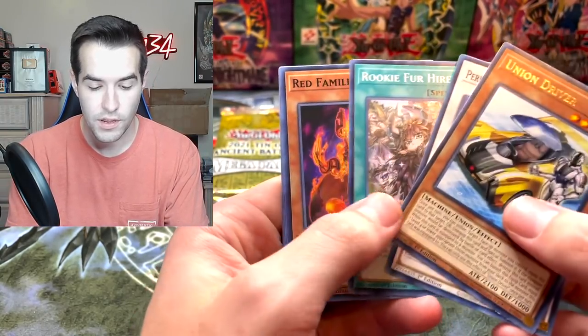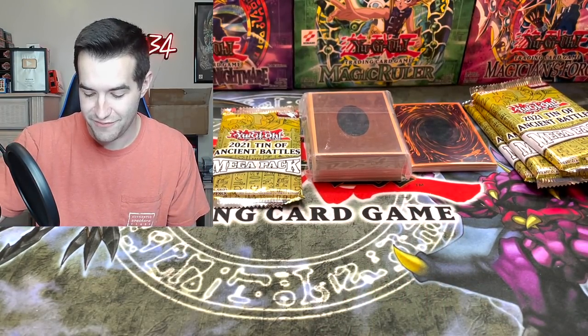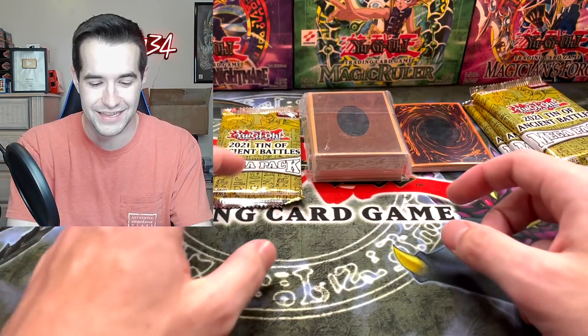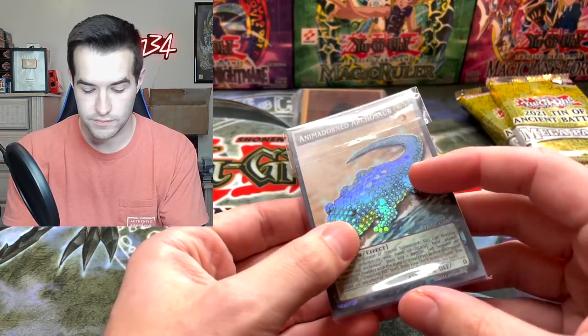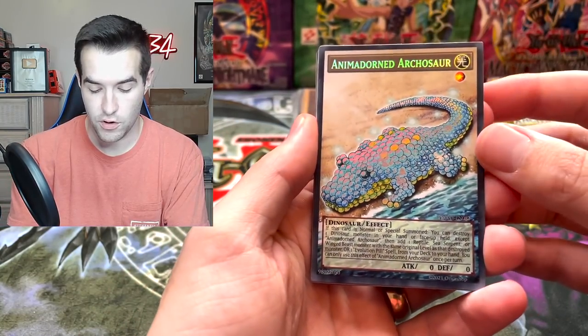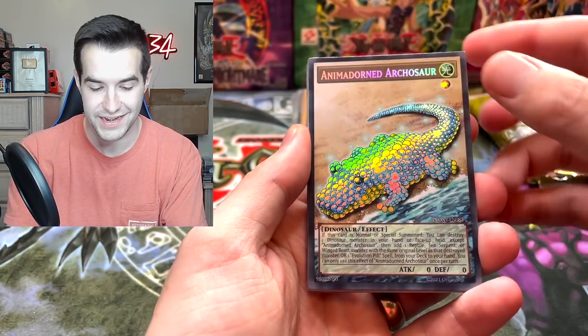We've got the Union Driver, Rookie for Hire and Link Burst. I was just trying not to cough the entire time during that video - I cut like a million times, the editing was annoying. We've got the Archasaur - this is a card that's in the Megaton, so this is perfect. We've got an Archasaur, this looks beautiful. The little dots are all very shiny. I like that, it looks really good.